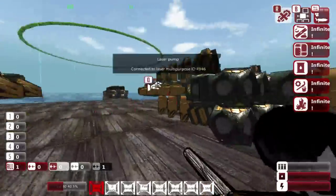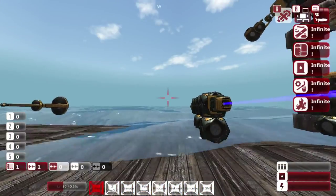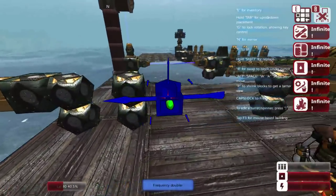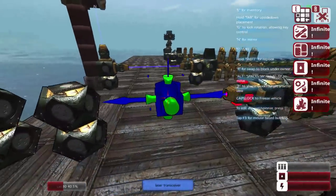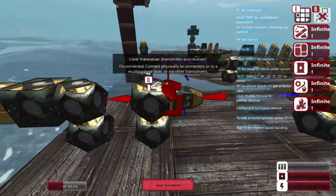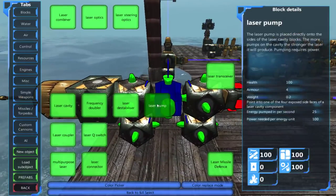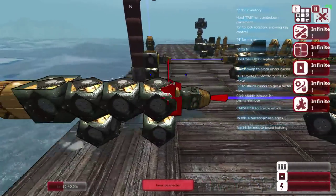Another way you can transmit the power from the couplers to a multipurpose laser block on the other side of the vehicle would be laser transceivers, which you can find right under the Q-switch. The laser transceiver sends the power of the beam directly through any object — I can place blocks in between and it would go right through to the multipurpose laser block where it's armed and then sent out. If you have a laser transceiver system set up but do not connect it to the multipurpose laser block, the beams will not transmit power. The moment you actually connect it, the beams will connect and send the power through to arm the weapon.